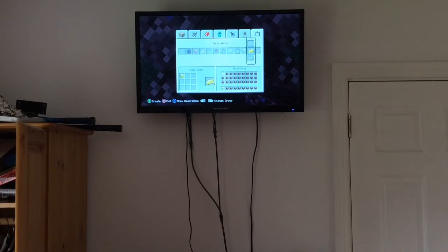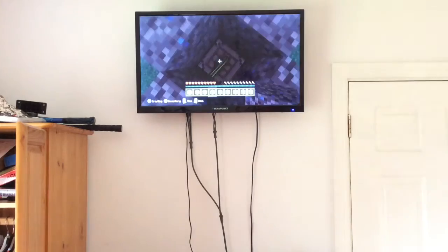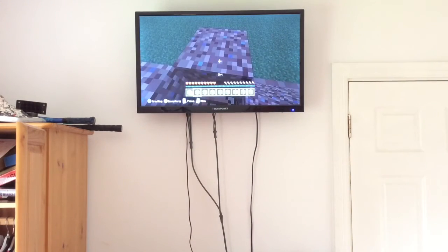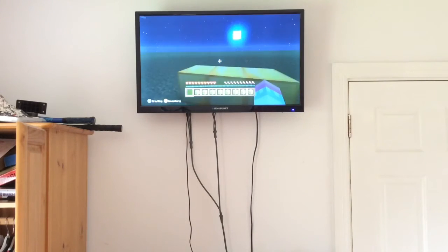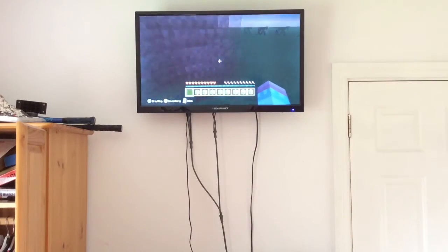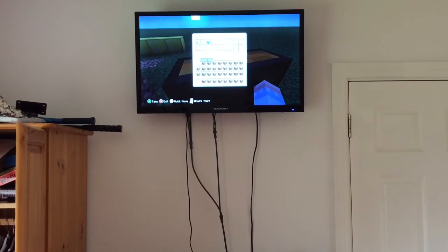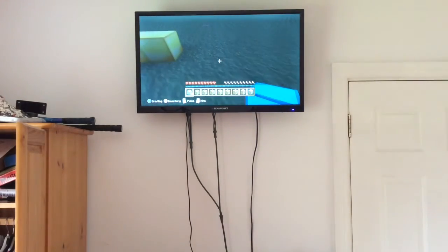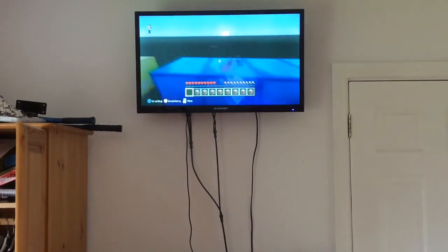Going back over to gold — duplicated that one, duplicated that one. Now we have three blocks of gold. I'll place them down: one, two, and three. I had two and duplicated one. Sorry about the screen — I'm using an iPad so it's not that great. I had two diamond blocks here but now I have four.